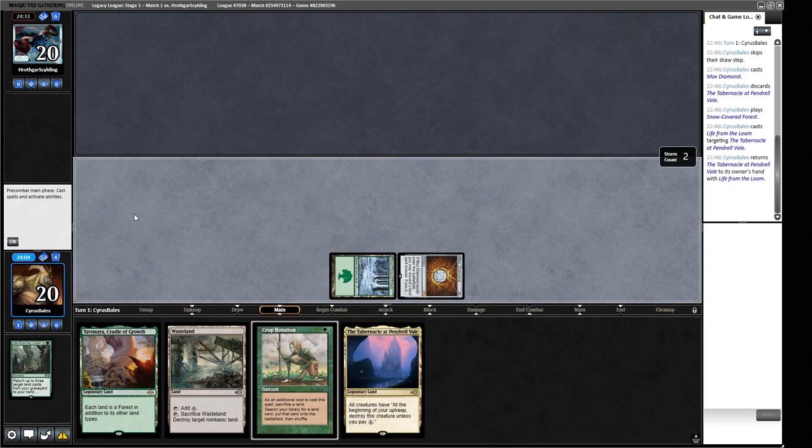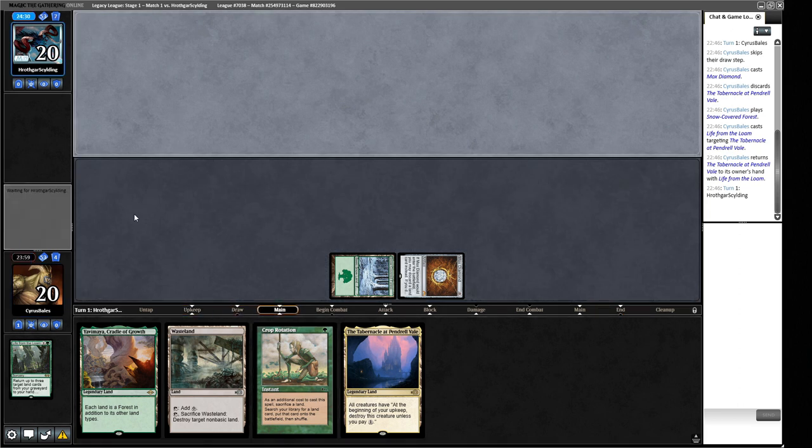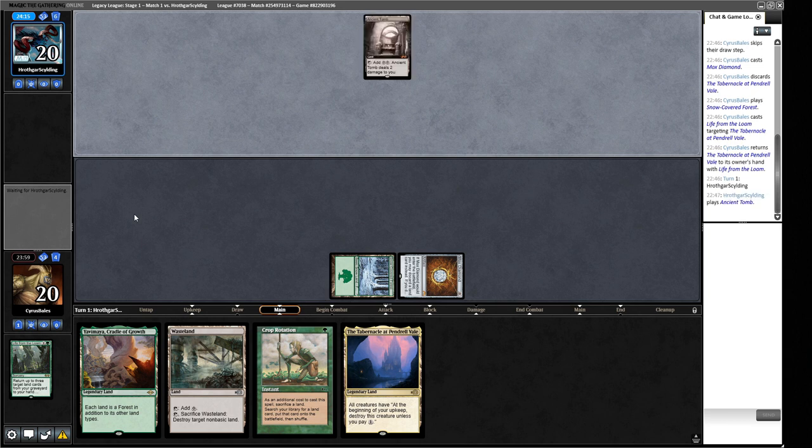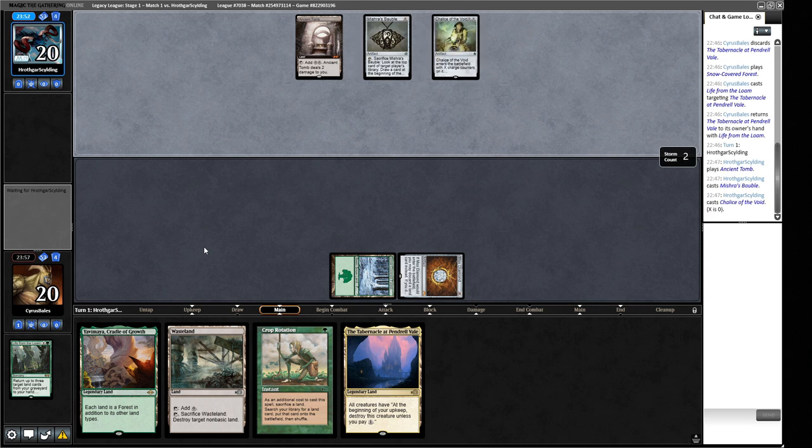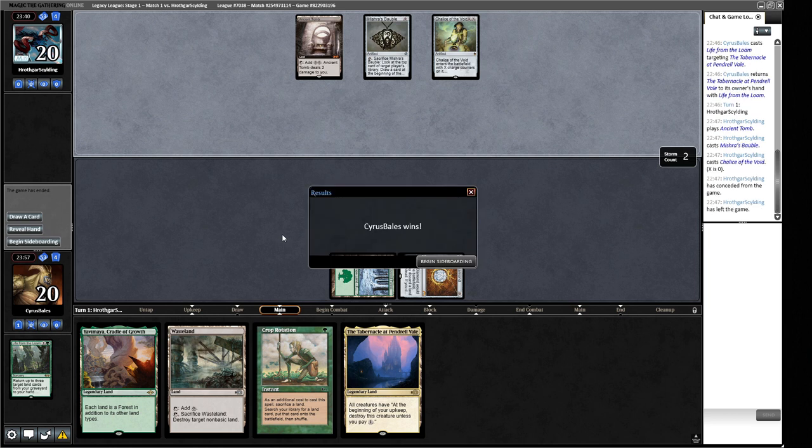Reanimator has fallen off in the format so I don't think holding up Karakas for a turn one reanimate is the smartest move. Our opponent plays Ancient Tomb — my assumption is they're on Initiative, probably the most common Ancient Tomb deck. Then a Mishra's Bauble — looks more like 8-Cast. A Chalice for zero. We've already played our zero drops so this is fine for us, but they're probably just trying to get Metalcraft. Interestingly, they've just conceded.